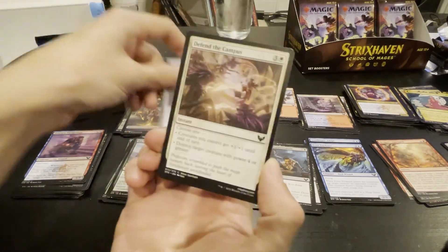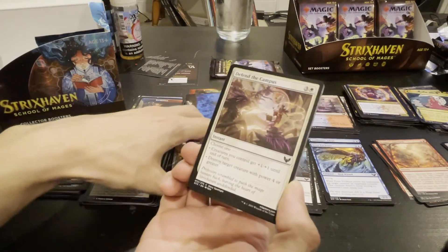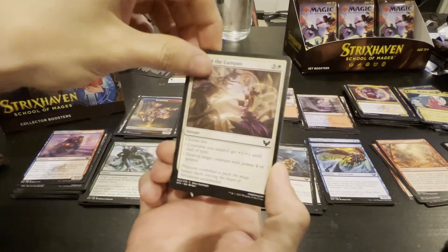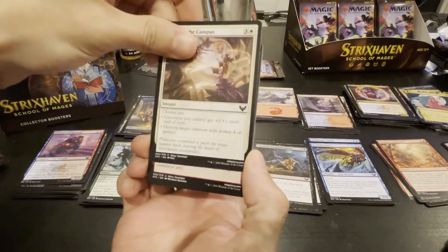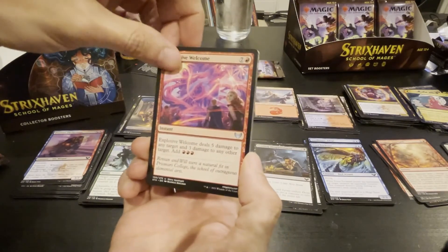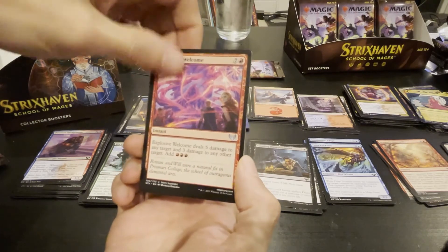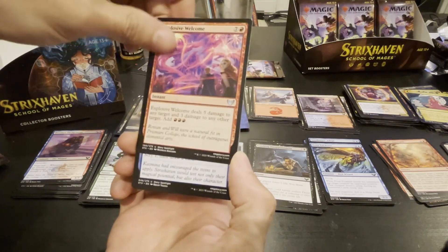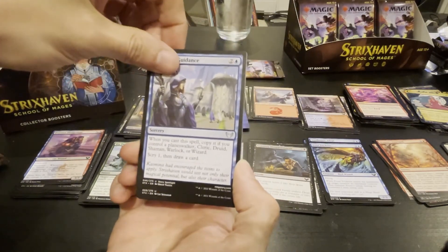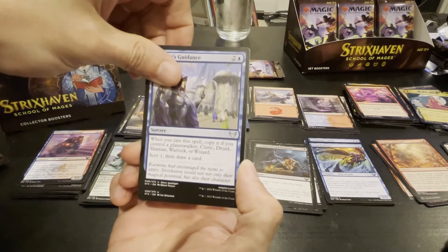There are worse cards than that. It's an artifact creature — so you can put it in artifact decks. Explosive Welcome — five damage to any target and three damage to any other target, for three. Whatever you cast the spell, copy it if you control a planeswalker, cleric, druid, shaman, warlock, or wizard — scribe on the draw card.